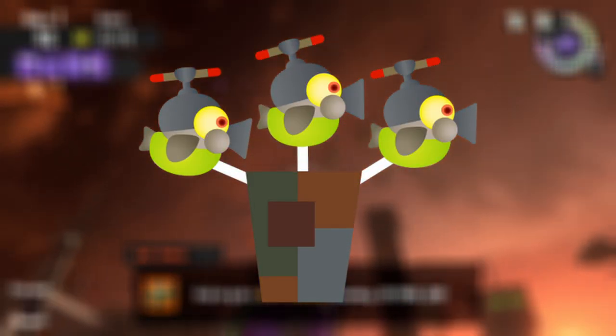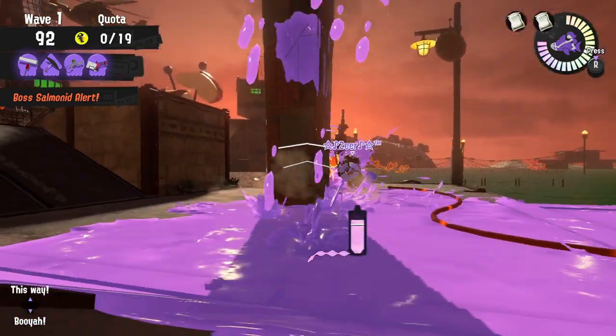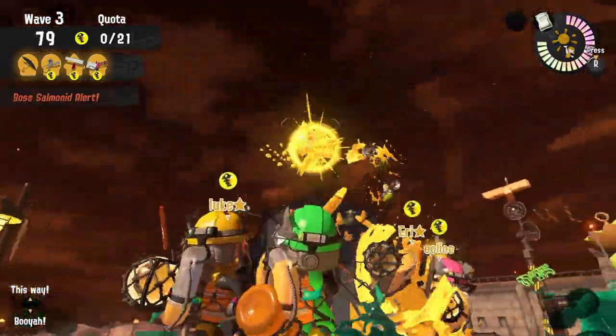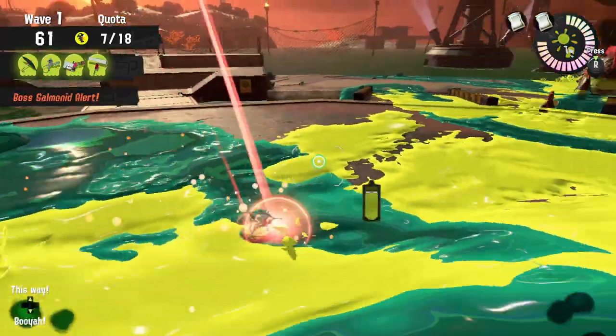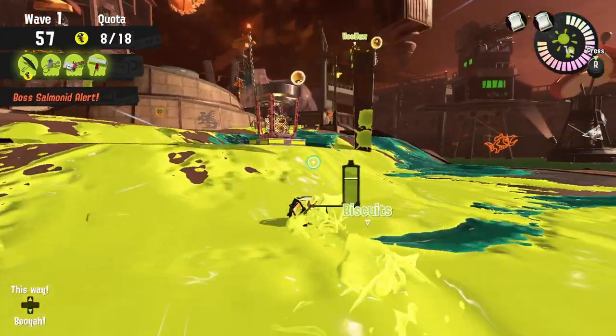Boss number two: Fish Sticks. Fish Sticks is one of the easiest bosses to defeat. With that being said, you don't want to ignore them. The main purpose of this boss is to stop your mobility on the map, especially if there's more than one of them. With the ink that they drop, it covers a large amount of area that will stop you in your tracks. If you ignore them it can be painful to navigate around the map.